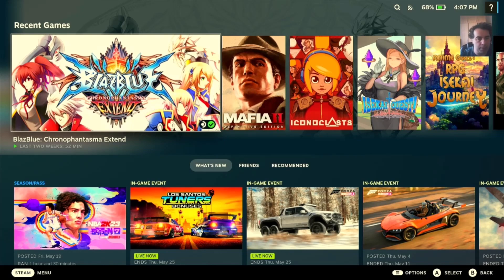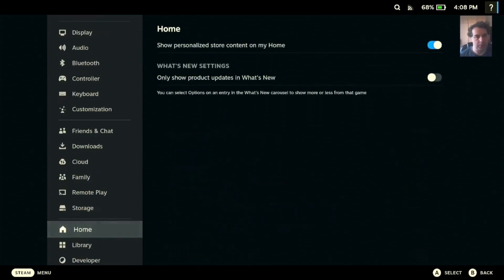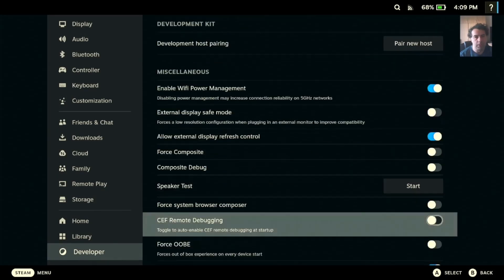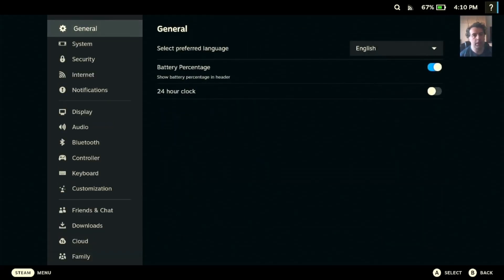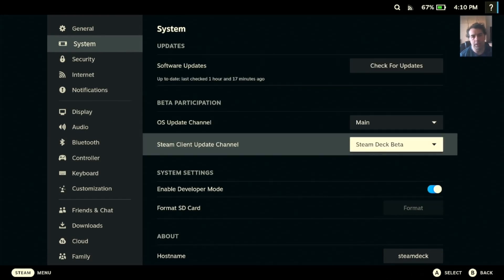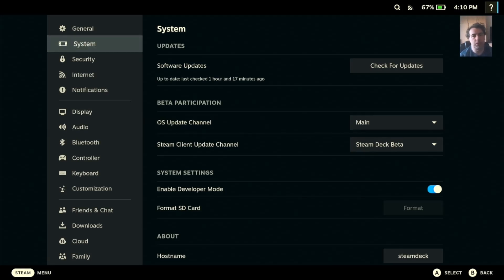So if you want to activate it, first you need to go to the developer section from the settings and enable the advanced update channel — you have to tick this on in order for it to work. After that, go to system settings and set the Steam client update channel to Steam Deck beta, because this feature is in beta now, and set the OS update channel to main. You'll need to restart your Steam Deck probably a few times in order for all these to install.